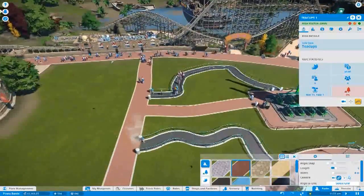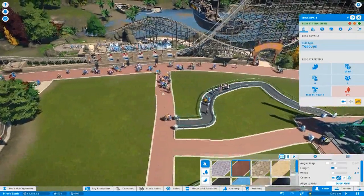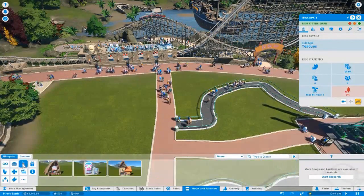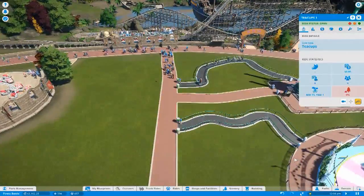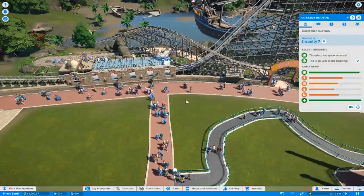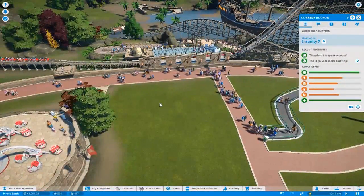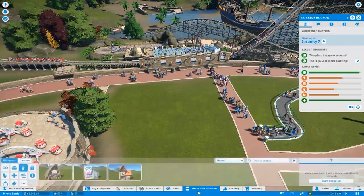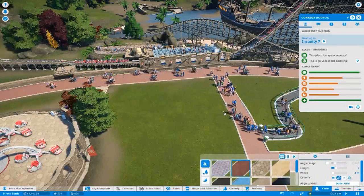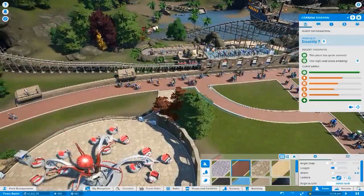So now we have to get to 800 guests. That should be easy — that should just come. We've got shops and stuff, so if you want you can check out. Everyone's feeling food needs and stuff — yeah, they're hungry. Everyone's hungry. Where should I put them? Maybe I'll put a path here, I can put toilets there. So we've got a path — get a bit of a curve. Lovely.